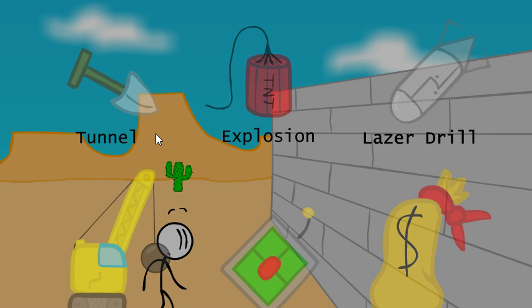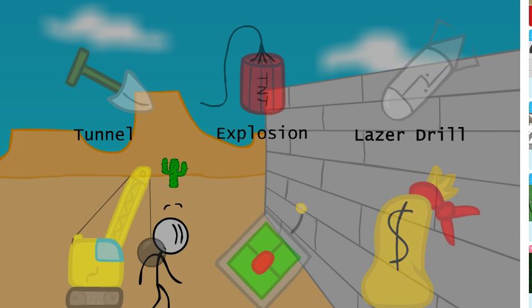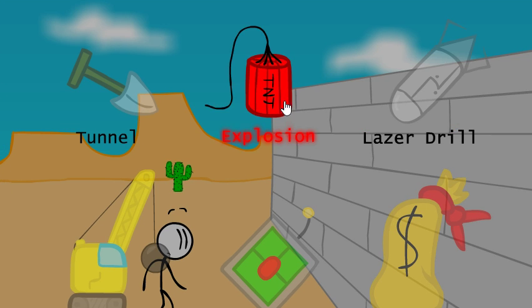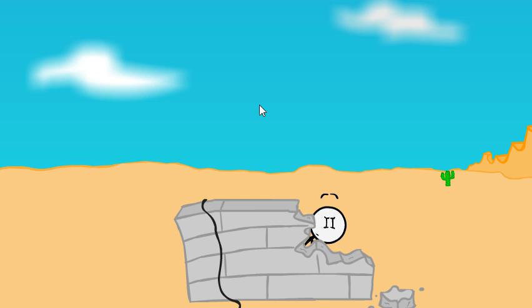Okay, looks like I have to go with this wall. The options are disguise, laser drill, explosion, or tunnel. I think we should go for explosion first — it just sounds good.